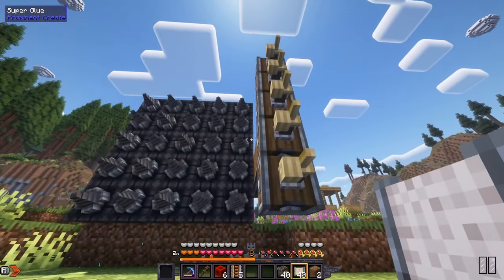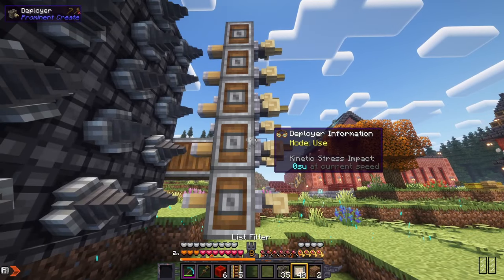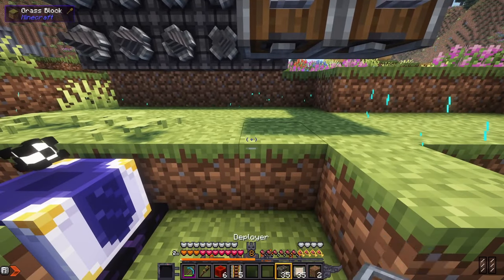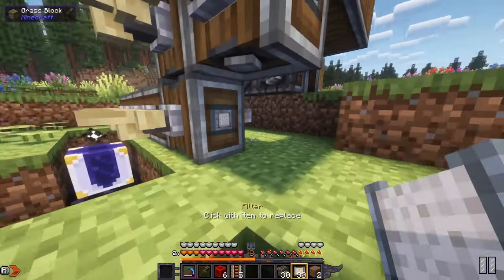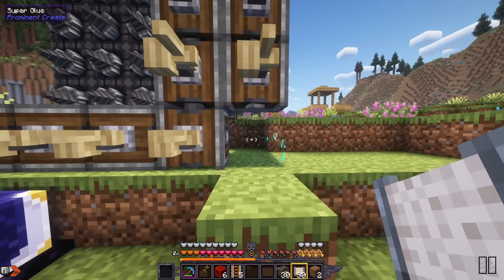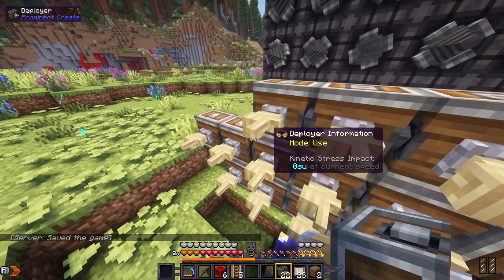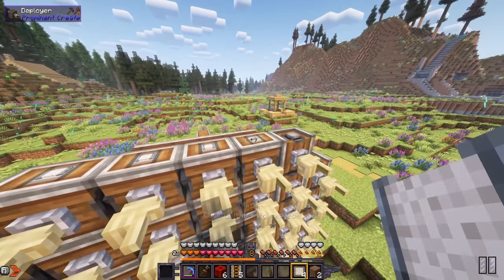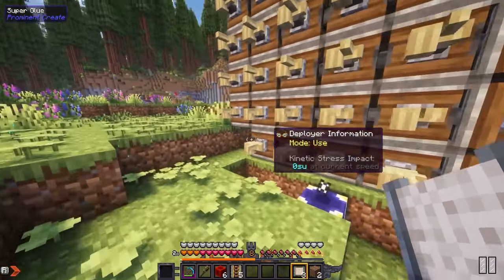Now we just need to fill the whole space up with deployers. Remember to fill in the filters on every single row as you go, because they get covered up. We're also going to put a row down the bottom, below the drills — we don't need one in the corners. And finally, the top wall of the tunnel. It doesn't matter that some are turned in the wrong direction; what really matters is that they're pointy and they all have filters.